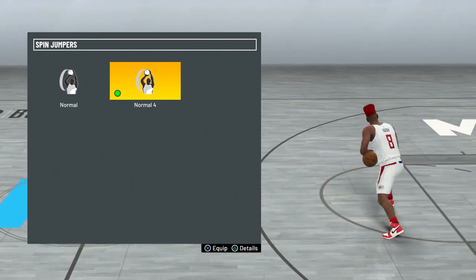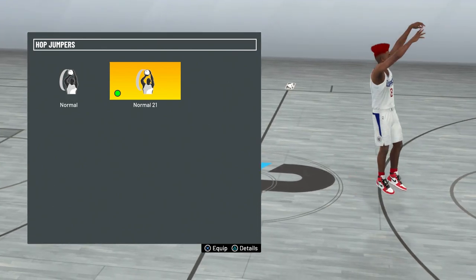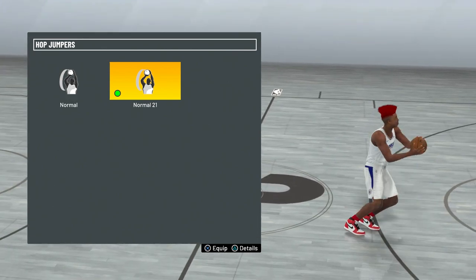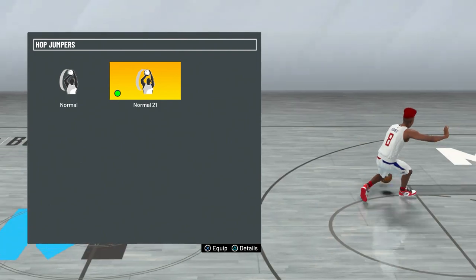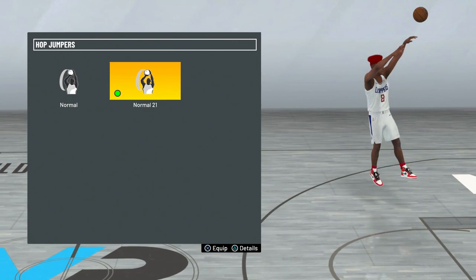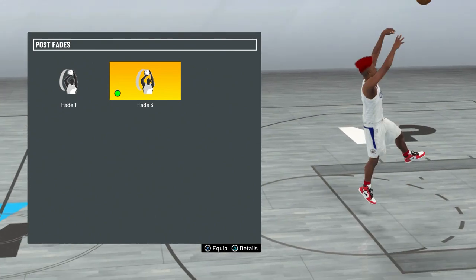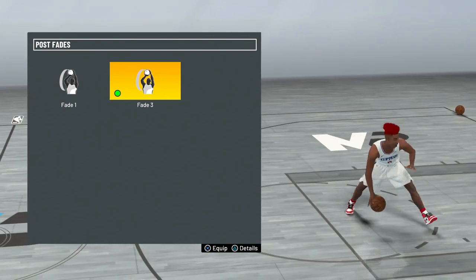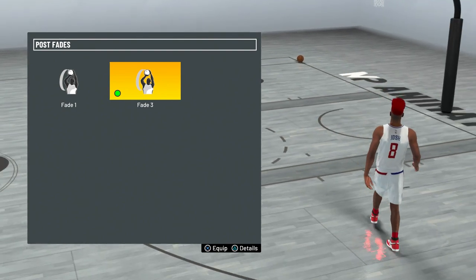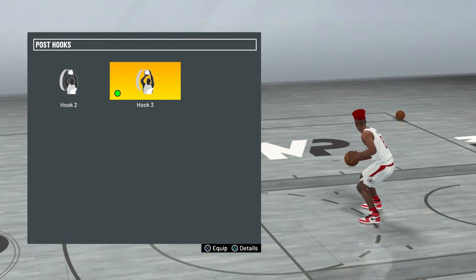For my hop jumper I use normal 21, and honestly I think this is the best one in the game by far — normal 14 is also kind of good, but normal 21 is definitely the best hop jumper. For my post fade I use fade 3, which I think is easily the best fade in the game — I've been using this since NBA 2K19, so I'd put this on if you need a good post fade. Post hook doesn't really matter but I have post hook 3 on.